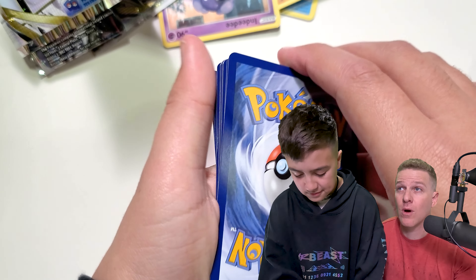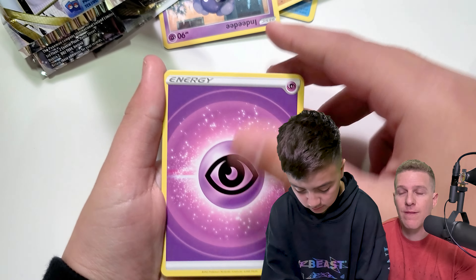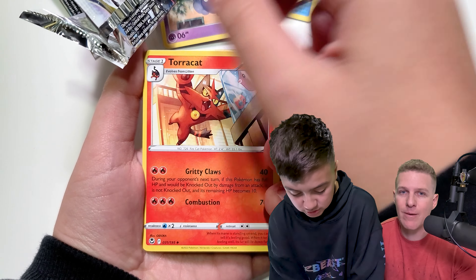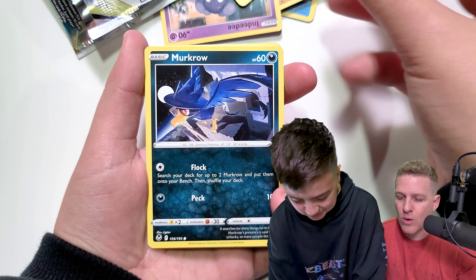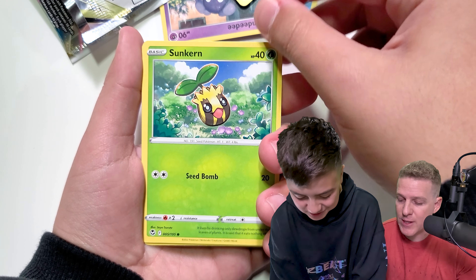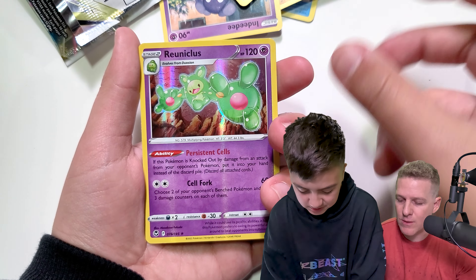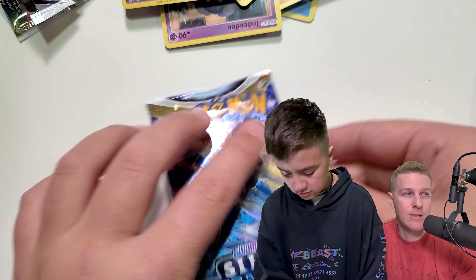Ethan's favorite card is the Reggie Drago Alt Art, which if you exclude the Trainer Galleries, would be the third most expensive card in the set at about $48. Really cool card. The only alt art from Silver Tempest that we have so far is the Skuntank, which I like quite a bit. I think it's a pretty cool card. I definitely like that there are some affordable alt arts in some of these sets.